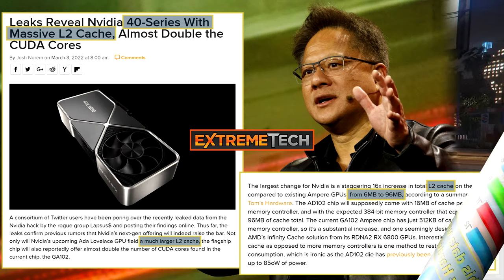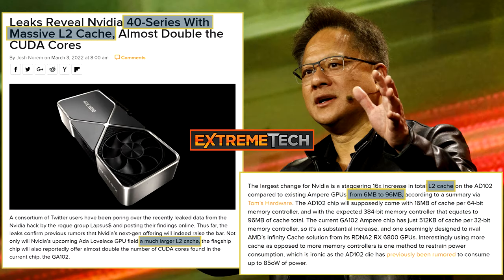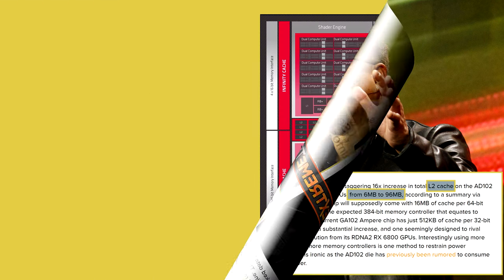Subsequently, NVIDIA will include unusually large amounts of level 2 cache in its upcoming RTX 40 series. Unfortunately, it is not known how this cache will be organized or structured within the GPUs. Whether or not it will be divided into sections each tied to a different memory controller, like the Infinity Cache of the RX 6000 series, has not been revealed. However, we can surmise that it won't necessarily have to be so, and here's why.